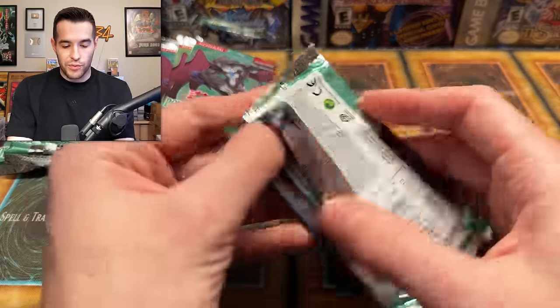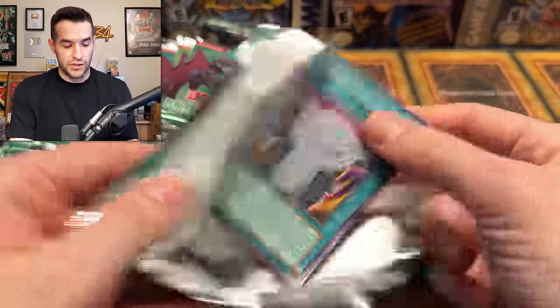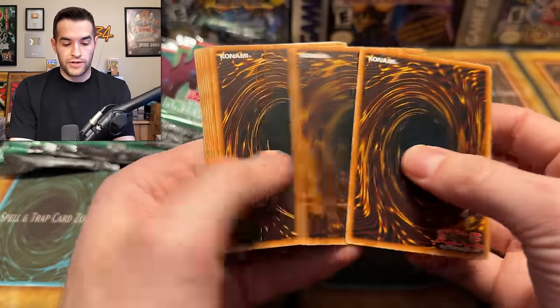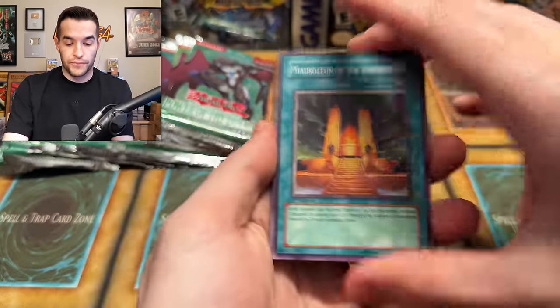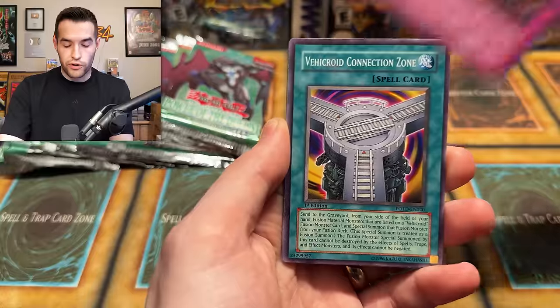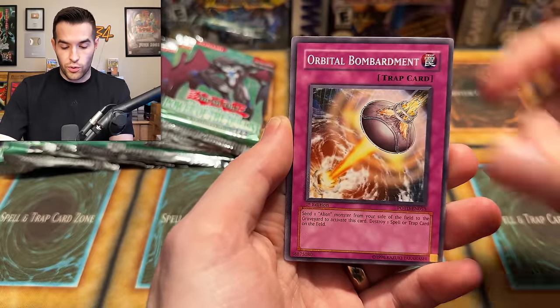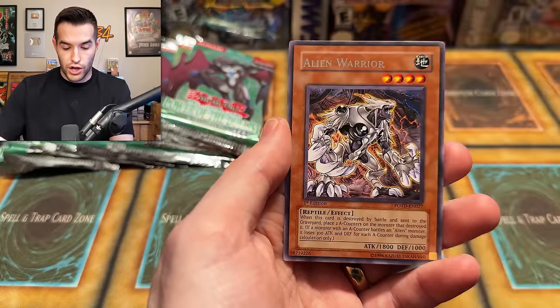We still got a lot left though. We just need an ulti to really turn it around. Let's get four rares and an ulti in one pack — that'd be pretty cool. Mausoleum — not this time. Miracle Jurassic Egg, Alien Skull, Royal Writ of Taxation, Connection Zone, Fire Soldier, Rescue Roid, Orbital Bombardment, and Alien. We have like 30 rares and two foils.